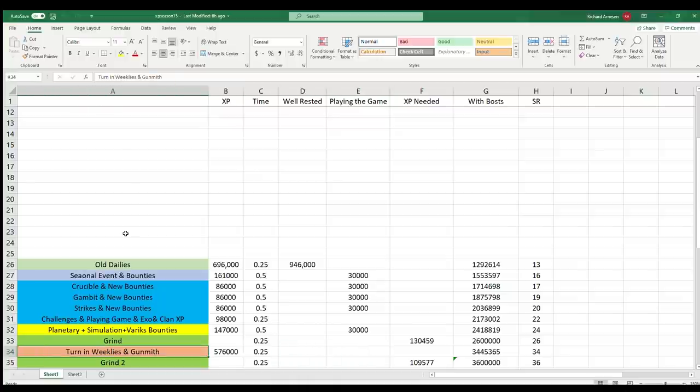At this point I'm going to turn in all my weeklies across all characters, because it's getting increasingly difficult to reach those bonus thresholds quickly. When I turn in those bounties, I'm also going to try to do it within a fireteam for a small bonus. I'll also turn in the Gunsmith dailies I hadn't turned in yet. That's another 15 minutes and gives me another 576,000 XP, bringing me to level 34. I can get another small bonus at level 36, so after that I'll spend about 15 minutes grinding 100,000 XP to reach level 36.